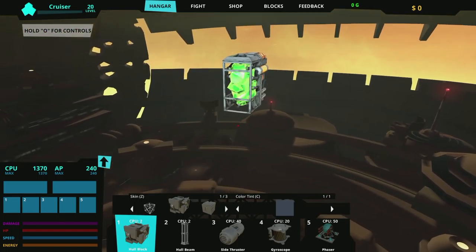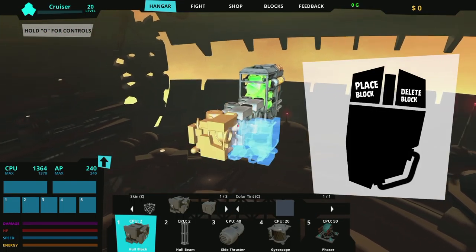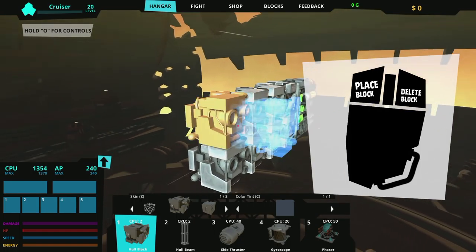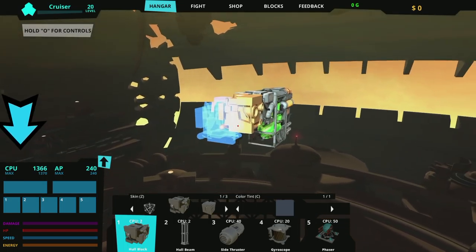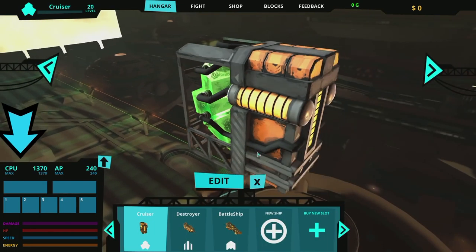Be sure to protect the ship core with other blocks. You can add blocks by left-clicking and remove them by right-clicking. Each block has a CPU cost, and you can see the remaining CPU in the bottom left-hand panel.